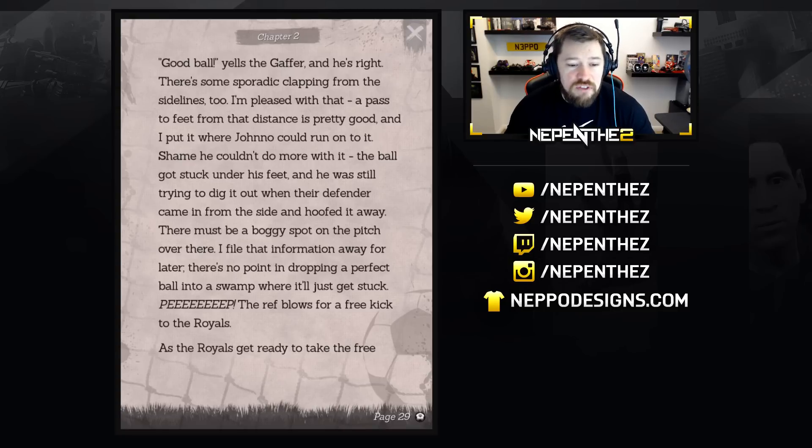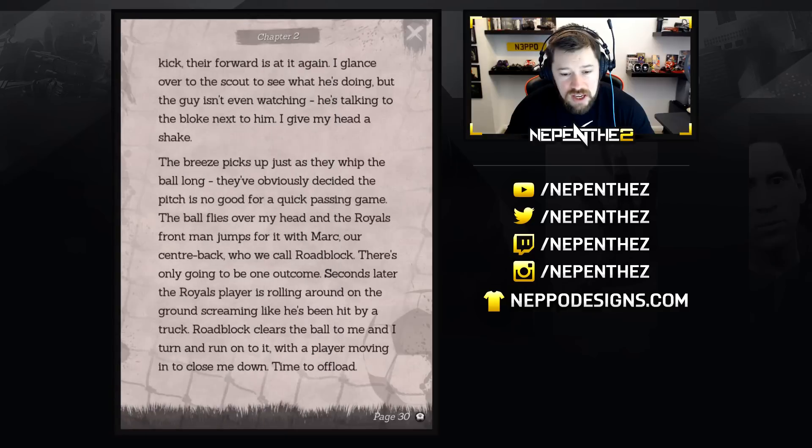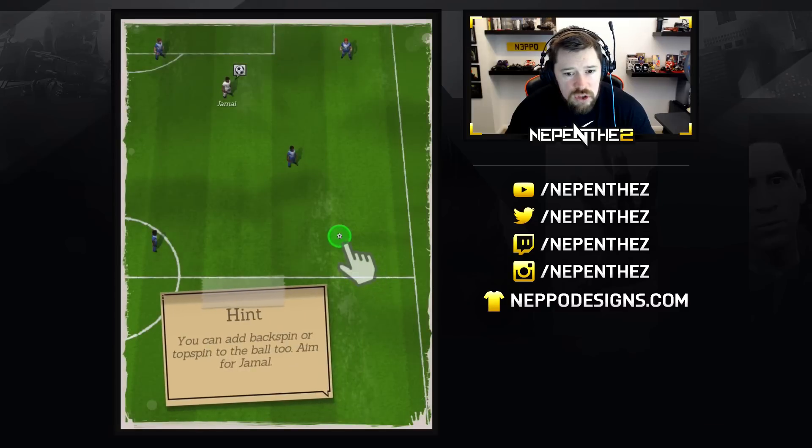The ref blows for a free kick for the Royals. As they get ready to take it, their forward is at it again. I glance over to the scout but the guy isn't even watching — he's talking to the road next to him. The breeze picks up just as they whip the ball along. The ball flies over my head and the Royals front man jumps for it with our centre-back, who we call Roblox. Seconds later, the Royals player is rolling around on the ground, screaming like he's been hit by a truck. Roblox cleans the ball to me and I turn and run onto it — with a player moving in to close me down, time to offload.